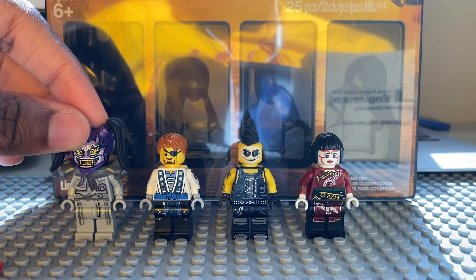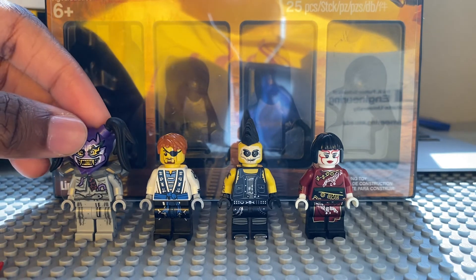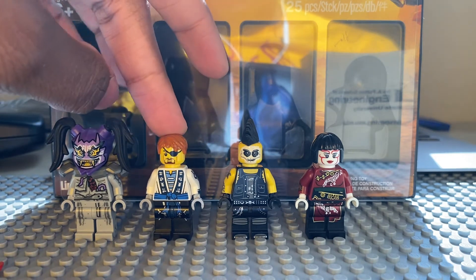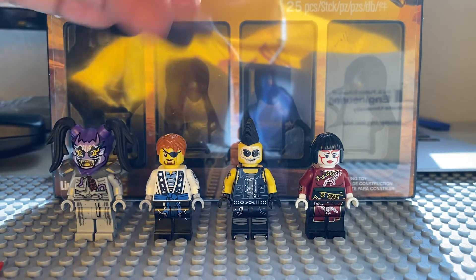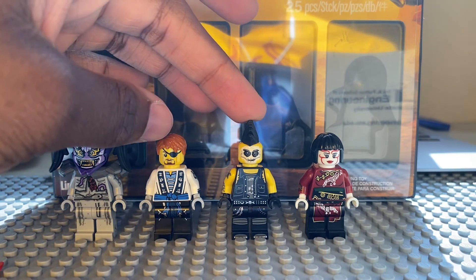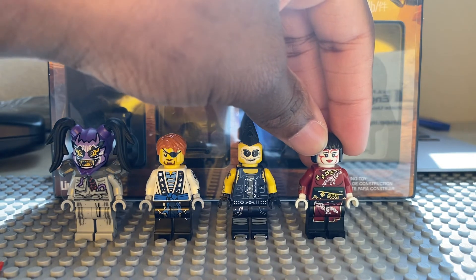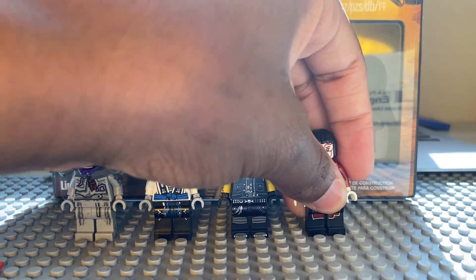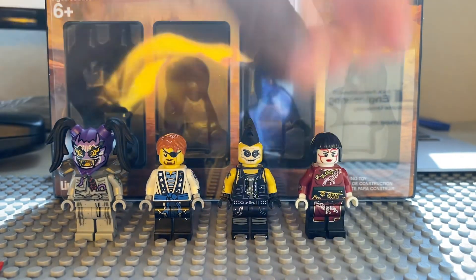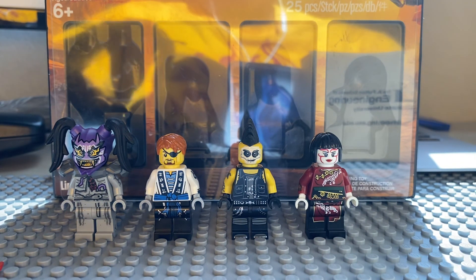With this pack I've now completed all my Harumi minifigures. It's a great collection — we get the Futuristic Ninja, a Sons of Garmadon member which is an interesting inclusion, and Kabuki Nya who comes with her bracelet accessory. That's pretty much it for this review — please subscribe and I'll see you guys in the next video. Bye!